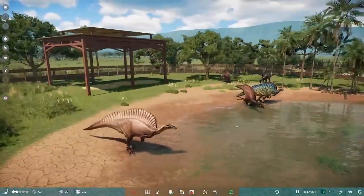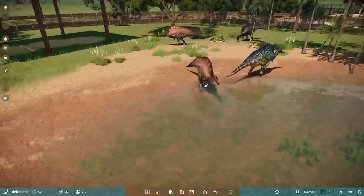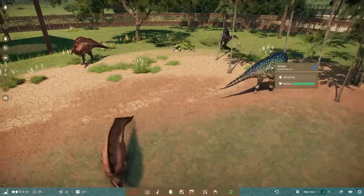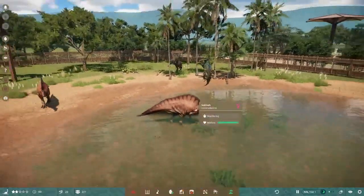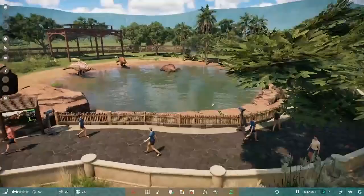We have a total of three skins for Ouranosaurus. The first skin is not sexually dimorphic, but the other two are — so you get a female and male variant. One is a very bright green and colorful skin which is really fun to watch.